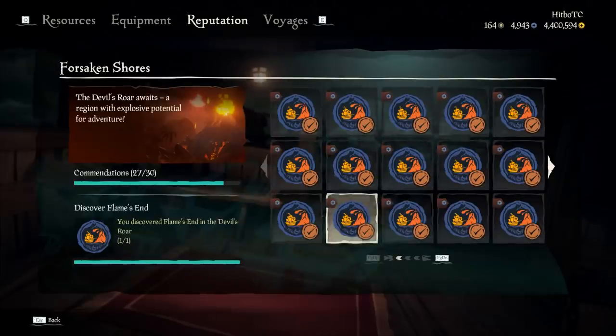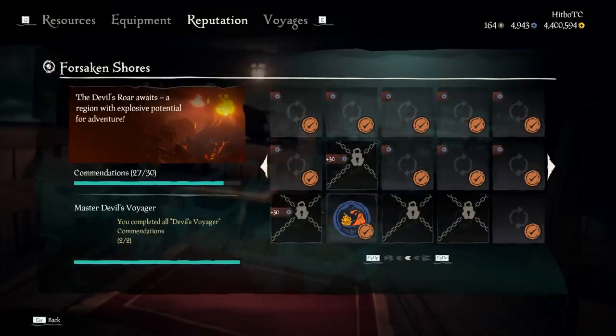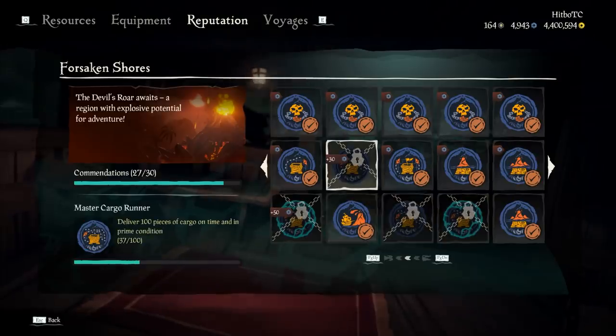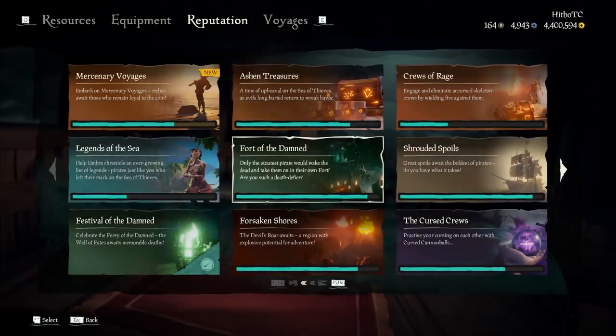Now back to these commendations — even after an event ends, you can still collect the doubloons from the event if you achieve it, of course. So while you're out and about doing the other farming methods in this video, keep in mind the other commendations from the Bilgerat Adventures.